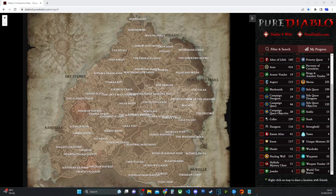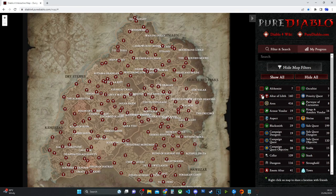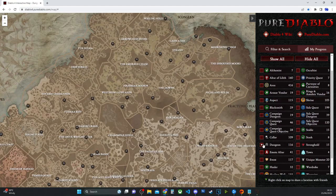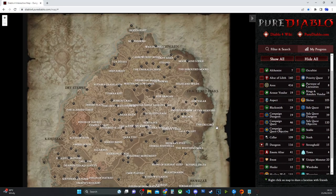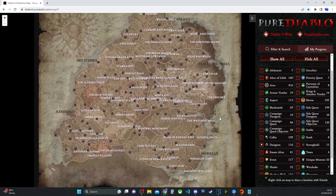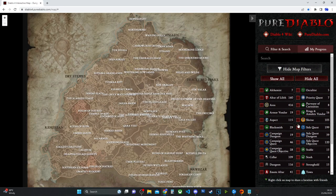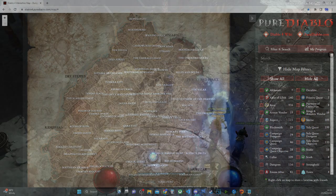Another tip: diablo4.purediablo.com shows you the whole map, including all the Altars of Lilith. You can filter by specific region, find specific dungeons, and locate aspects from dungeons you haven't discovered yet. It's a really great tool for planning where to go next — thank you to the guys at Pure Diablo for putting it together.